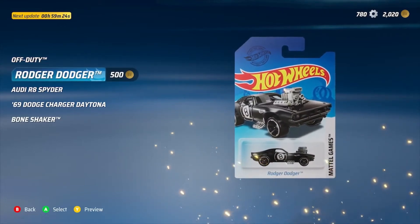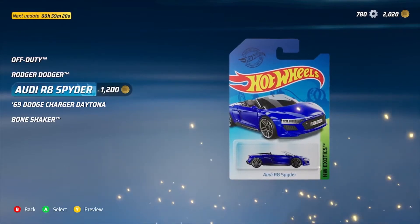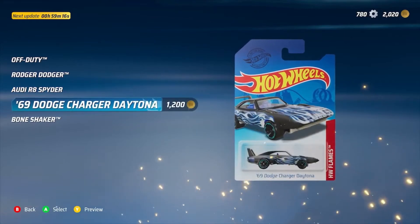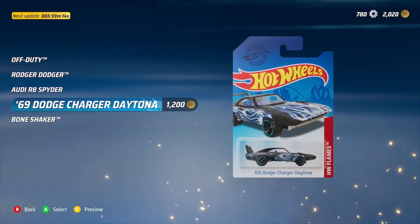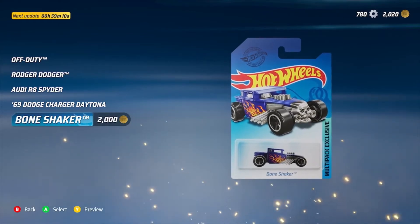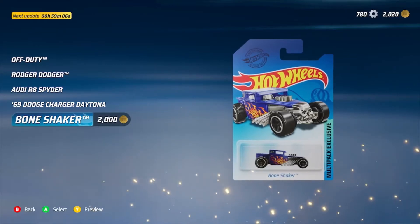Which is not where I thought it would be, but let's check out some offers they have. We've got an Audi, a Roger Dodger, a '69 Dodge Charger Daytona, and we have the Bone Shaker. You can unlock the Bone Shaker but you have to beat like four bosses, so it is towards the end of the game.